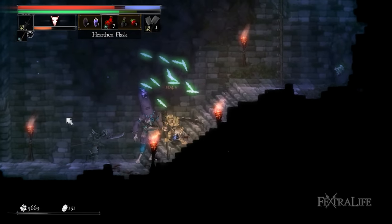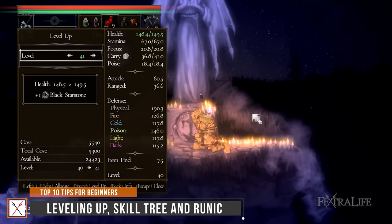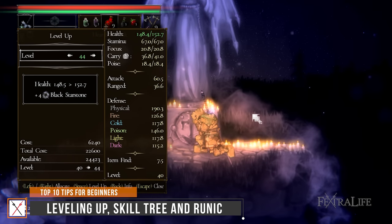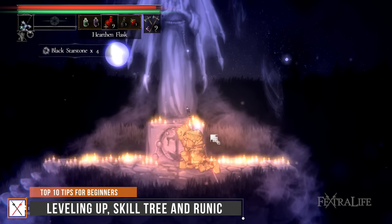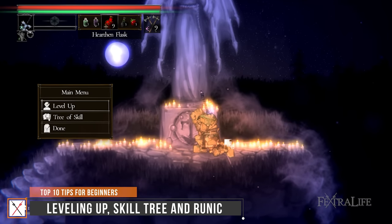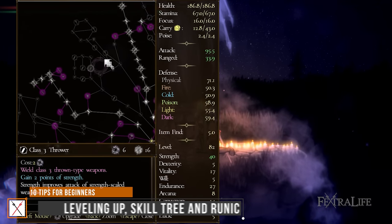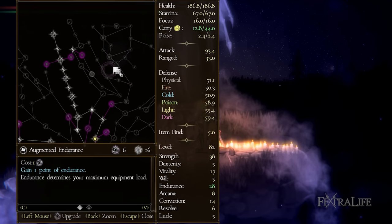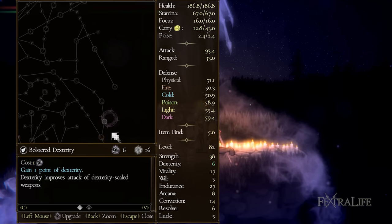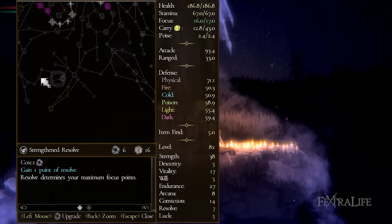Another alternative is buying materials from merchants in town. Each time you level up, you'll be awarded one Black Star Stone, and every five levels, you'll acquire one Grey Star Stone. Black Star Stones can be used to unlock nodes on your skill tree, while Grey Star Stones allow you to recover Black Star Stones by unlearning a node. You are not forced to spend your Star Stones when leveling up, so feel free to save them for later if you're not sure what type of equipment you want to use next. Some nodes can also require two or three Star Stones to be unlocked, so make sure to plan accordingly.